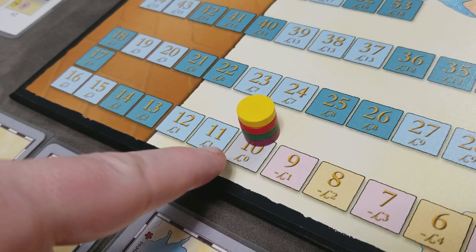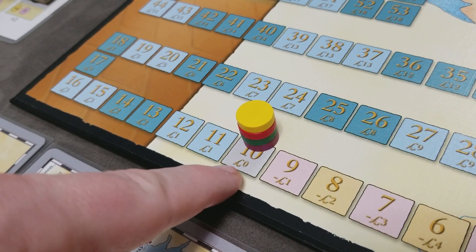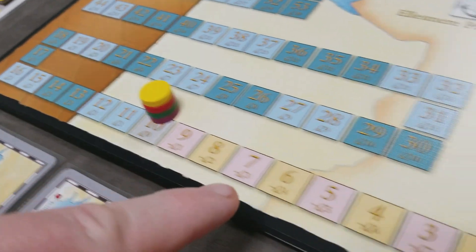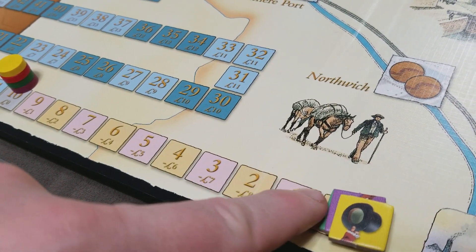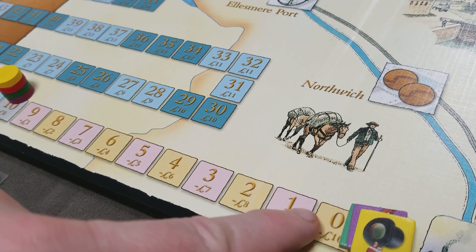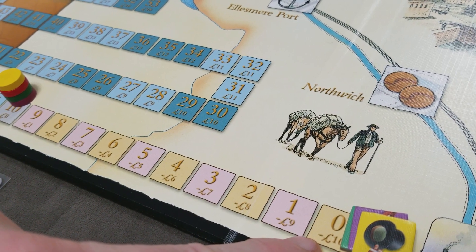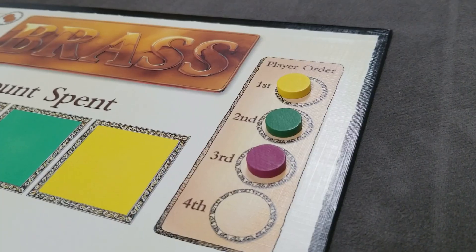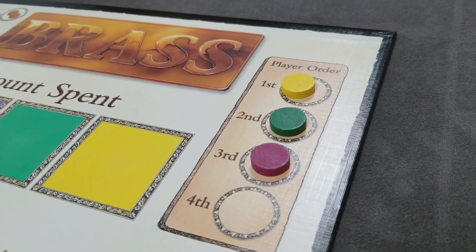All players place a marker on zero on the income track and a victory point marker on zero of the victory point track. This doubles as both a victory point and income track — the top number is victory points and the bottom number is the income level. Set a random player order for the first turn, and you're ready to start.